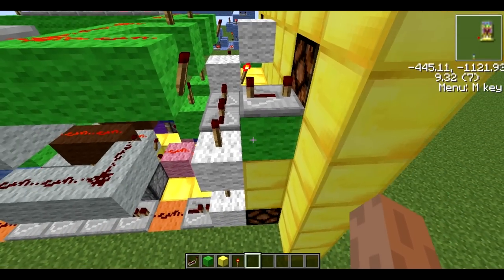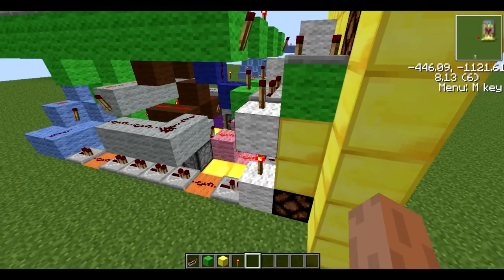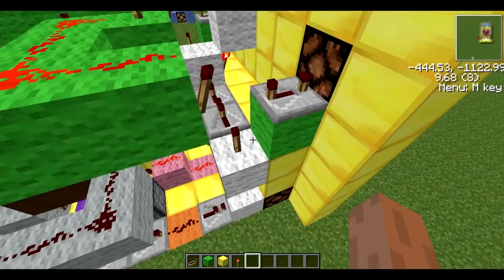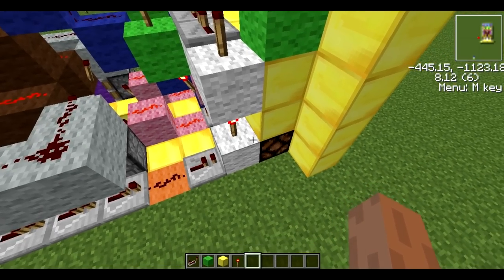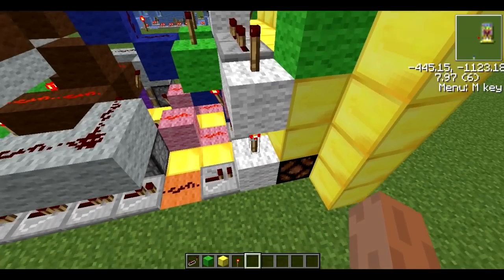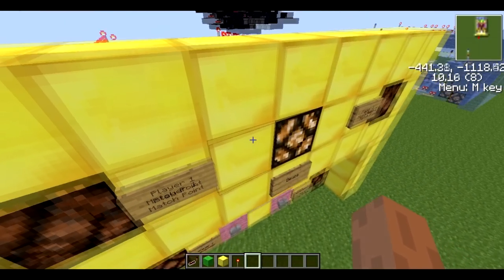One of the last things is the deuce output — that just stays on whenever neither of those players have got a point. If player one has got the advantage, this redstone wire will be lit up, this torch will be turned on, and that will turn off the deuce light.